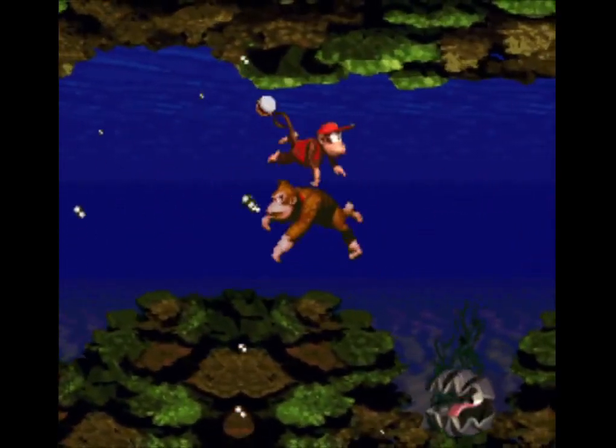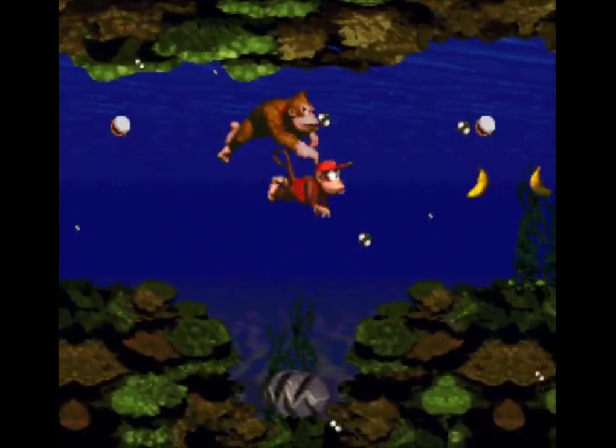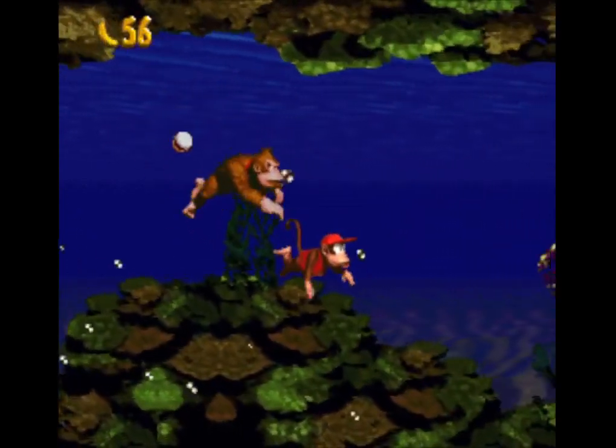Both Clambo and Croctopus are completely invulnerable, even to Enguarde's attacks. Learn their patterns and sneak by them.